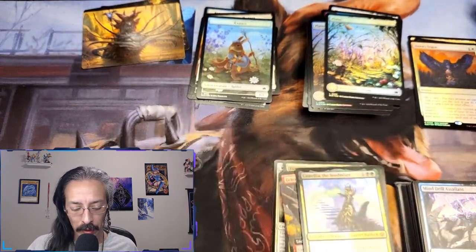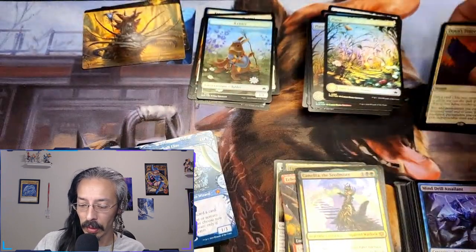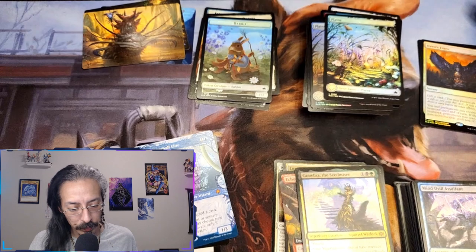Hot damn, there are definitely a lot of cards in here that I want to play with — that looks like a lot of fun. Especially Dawn's truce, fountainport bell, hidden grotto. I'm so glad I opened up that Bloomburrow, that is a lot of fun. I might have to buy some more. While I love my horror and it is Halloween spooky season, this was a lot of fun to open and I can't wait to customize some decks and go to town on this couple's commander night. See y'all next time.